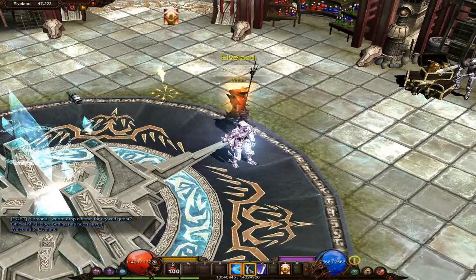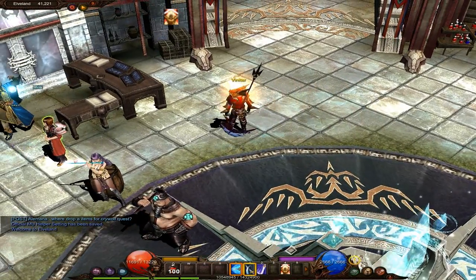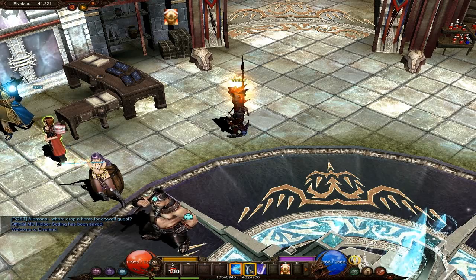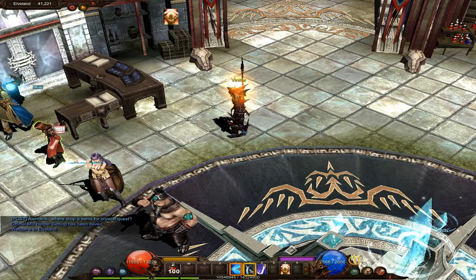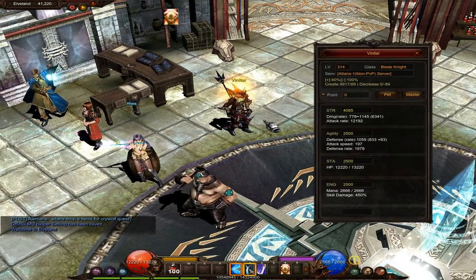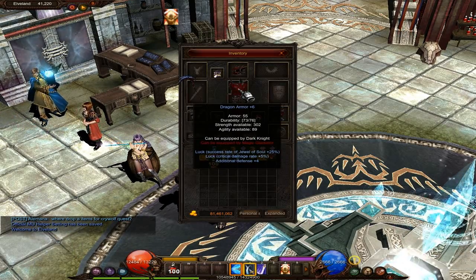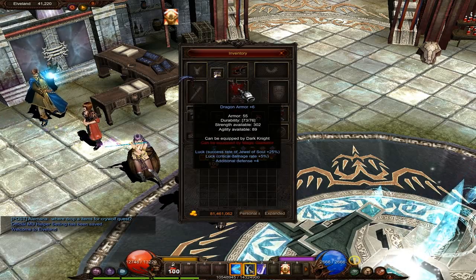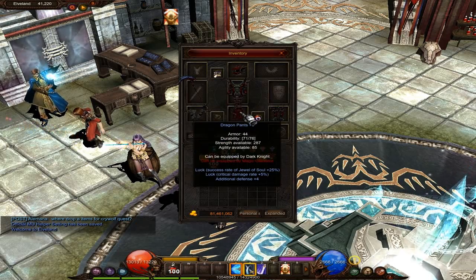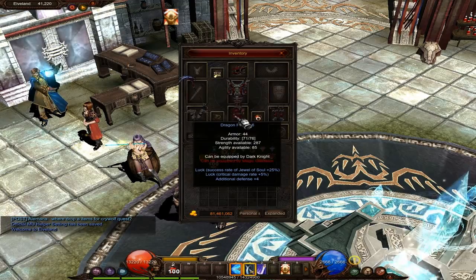To make a wing you first have to make a chaos weapon. In order to make a chaos weapon you need two plus-4 or higher items with options on them and a Jewel of Chaos. This Dragon Armor plus 6 qualifies, and it has additional defense plus 4, so this one qualifies too. You put those in the Chaos Goblin machine, which I'll show you in a second, and combine them to make a chaos weapon.